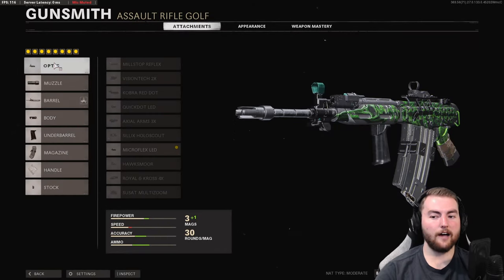I believe the FARA 83 is one of the more powerful assault rifles in this game at medium to longer distances. It's a very underrated weapon — actually probably my favorite assault rifle right now.